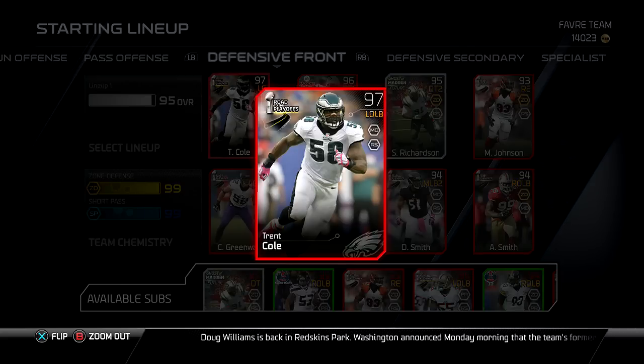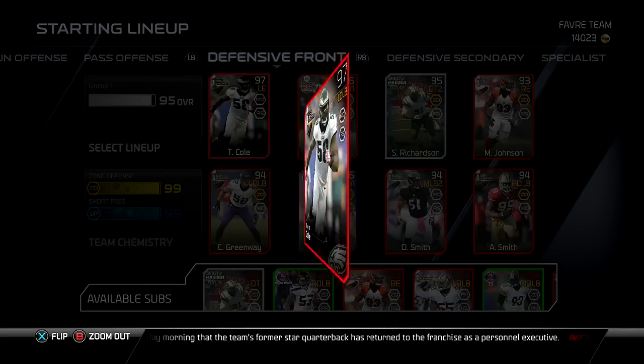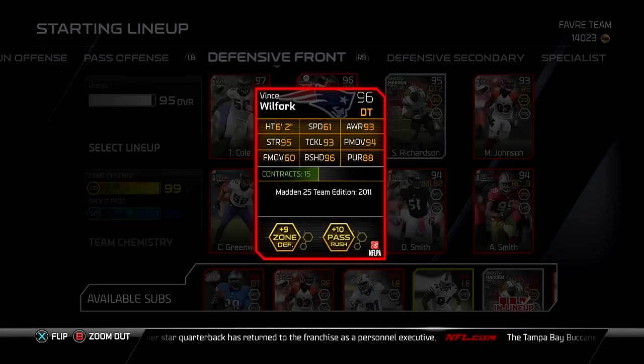We're using Trent Cole at left end — he's actually a left outside linebacker, but we put him at left end to give him that boost. He does get through the line a lot. I like my defensive line. It's pretty stellar with Vince Wilfork. I've talked about him in a previous video — you can check that out where I got the collection done, and I told you guys how to make a profit from his collection.